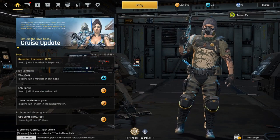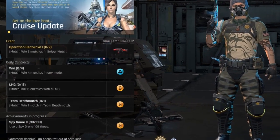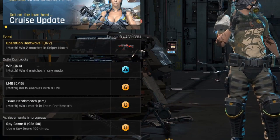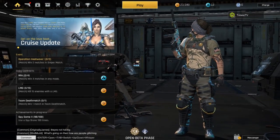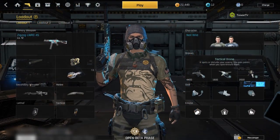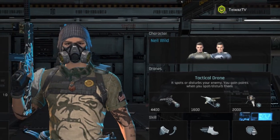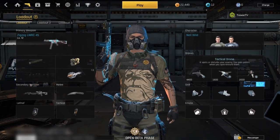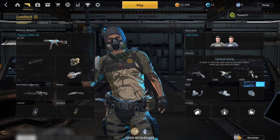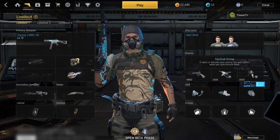Next up I want to talk about the user interface, which has received a major overhaul. The lobby screen now shows the contracts, ongoing events, and the progress bar on the left while your character is on the right. The loadout tab has also been reworked, integrating the character customization into the equipment loadout screen. This means for each loadout you can have a differently selected character — for loadout 1 you could have Neil Wilde, for 2 Sarah Browning, and for 3 the new character Sirocco, just for examples.